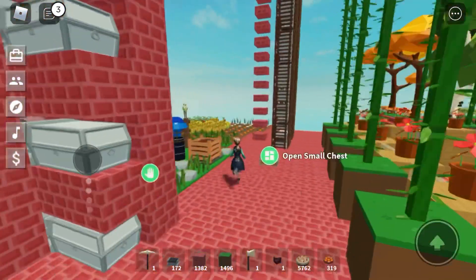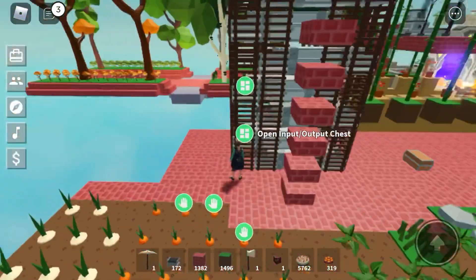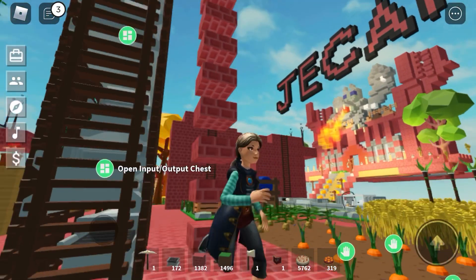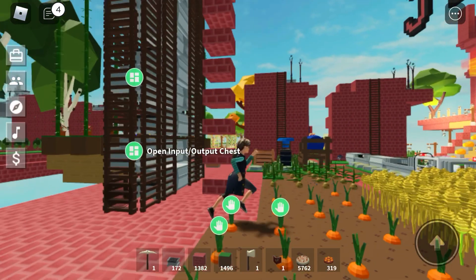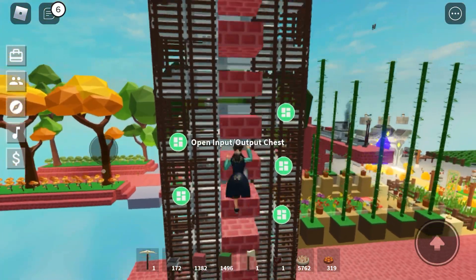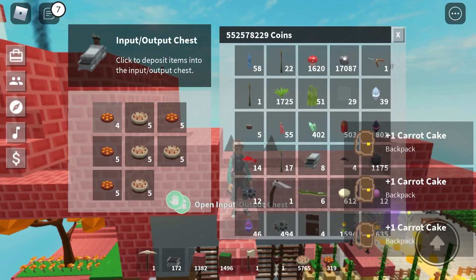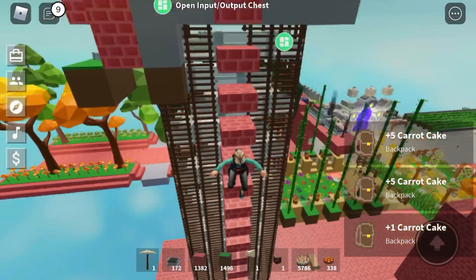Another mega farm right over here — this is a new and improved zigzag storage using the input/output chests. Whoever did this first: I started watching Jesse's YouTube and he gave credit to some other guy, and that other guy maybe saw it from another guy. Whoever made it first, thank you so much for making our life easier here on our iOS devices. Those chests are filling up really nicely and flowing smoothly.